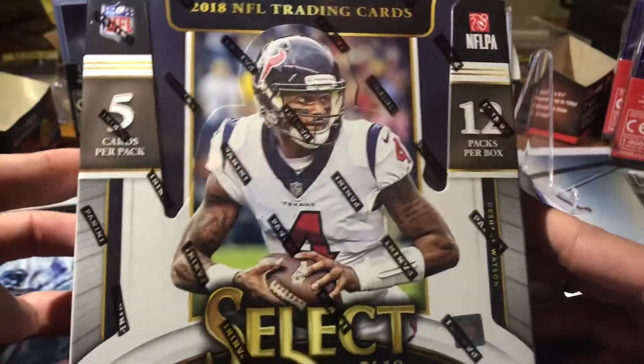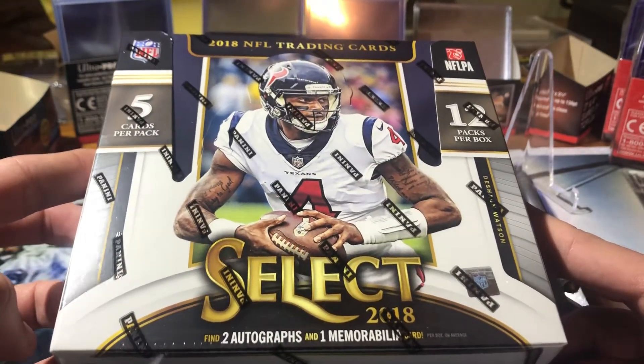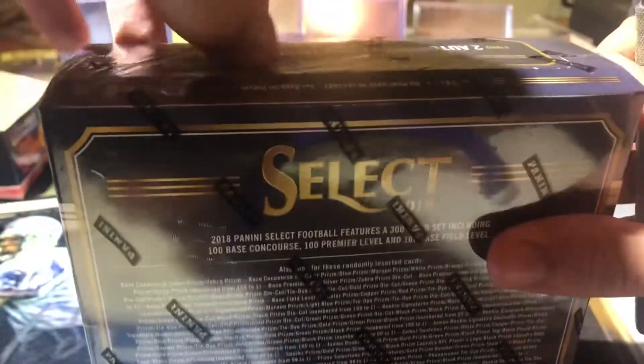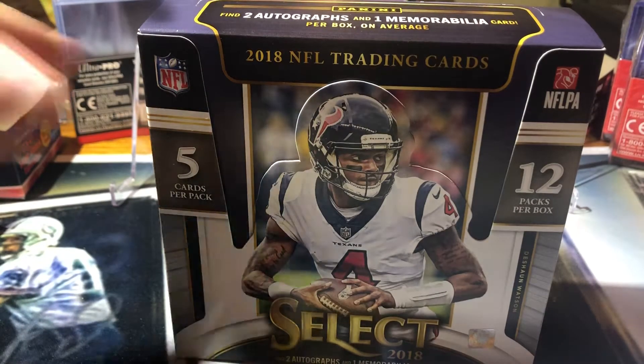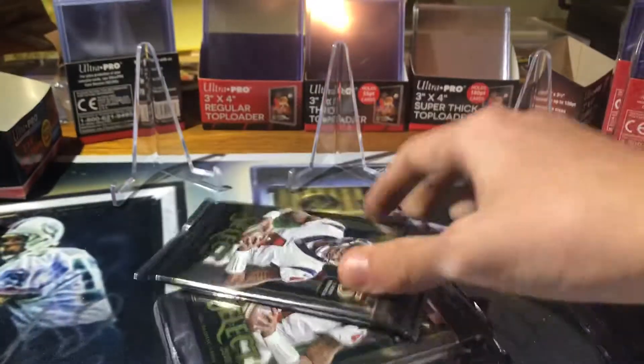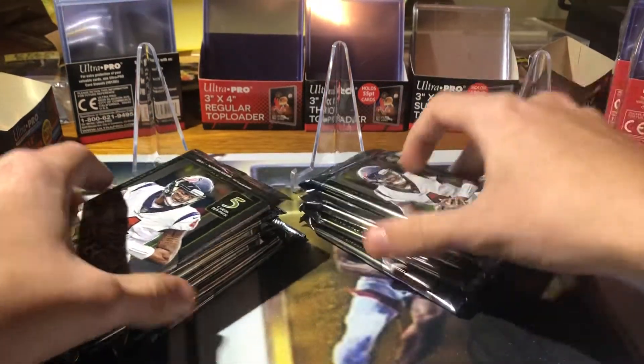If you don't know the setup of this, if you haven't seen anything, I got five cards per pack, 12 packs per box, two autos, one mem — usually one patch auto and then one regular sticker auto. But this stuff is fun, a lot of rookies, a lot of color. I'm excited. Really enjoyed my first Select box, wasn't the best in the world, but I knew I had to come back and get another one. So, alright, here we go — let's open the packs and get into it. More Select football.